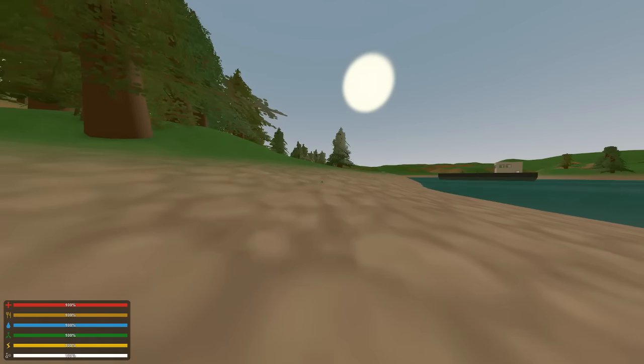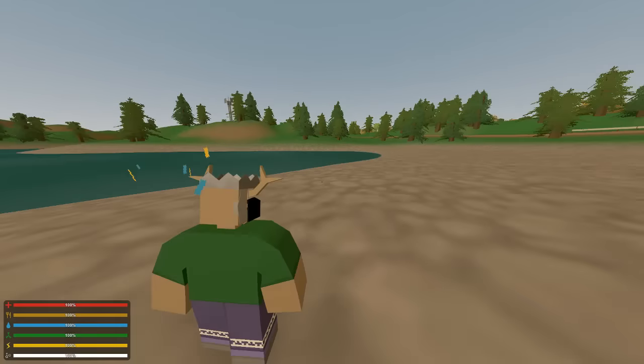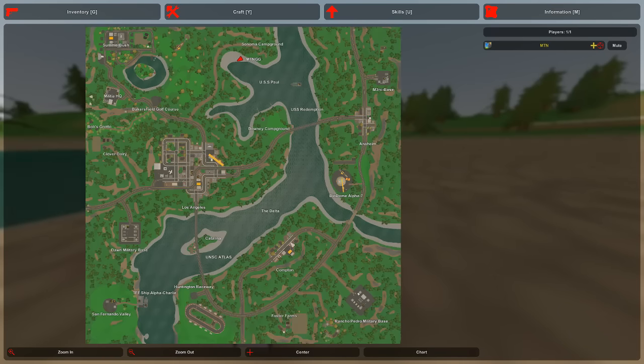Hey guys, my name is MTN, welcome back to a new video here on Unturned. What we're doing this video is basically gonna look at California in Unturned. Do you see this map? This is pretty much Seattle — don't you realize it kind of looks like Seattle — but it isn't. This is Los Angeles, Catalina, Compton. We're gonna go straight out to Compton. In my opinion this looks pretty identical to Seattle, but they've basically made everything the straight opposite.